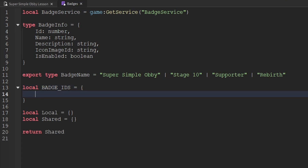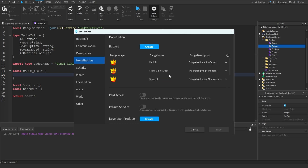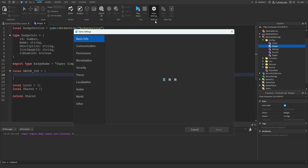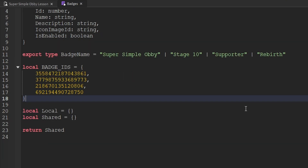Next, we're going to create a local constant variable called BADGE_IDS, equal to a table, and inside of this table we're going to store all of the IDs of each of our badges. To get the IDs, go to Game Settings, Monetization tab, click the three dots besides the badge, and click Copy ID to Clipboard. I'd recommend pasting each ID into Notepad first since you can't keep the game settings popup open. Once you've done all that, you should have four different IDs inside of this variable. Then below that, we'll create another variable called badgeInfo, specifying the type as an array of BadgeInfo, and set that equal to a blank table.